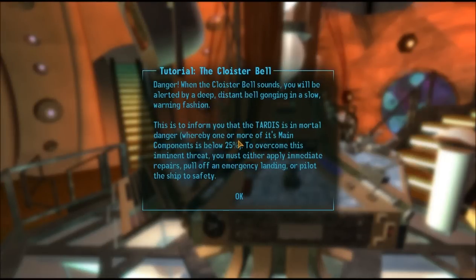Eventually this will pop up. When the cloister bell sounds you will be alerted by a deep distant bell going in a slow warning fashion. This is to inform that the TARDIS is in mortal danger whereby one or more of its main components is below 25%. To overcome this imminent threat you must either apply immediate repairs, pull off an emergency landing, or pilot the ship to safety.